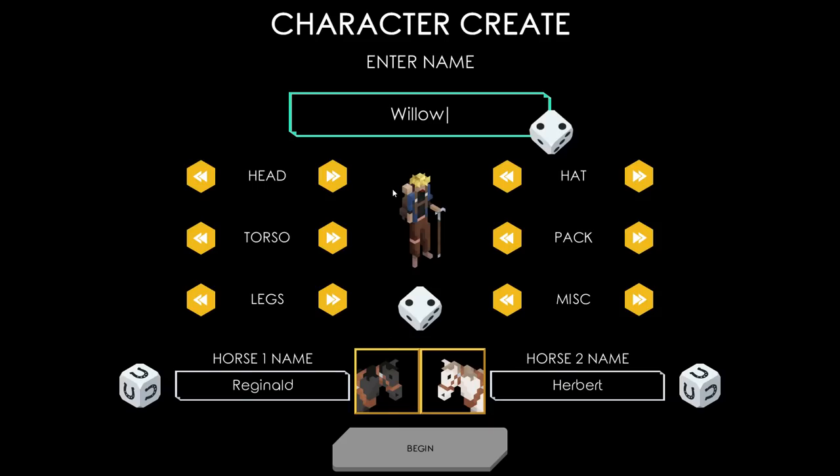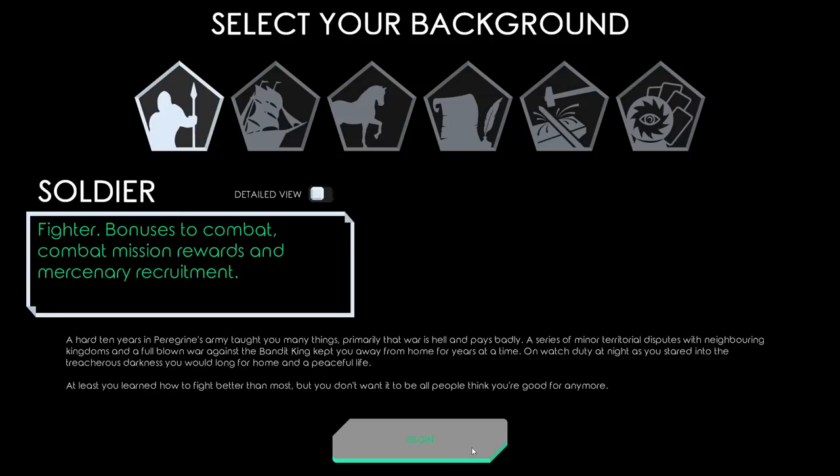Willow — sure. Decent amount of customization going on there. Brown legs, sure. With a headband and that pack and a massive fishing rod. I don't know, that looks pretty travel-y, right? And we get two horses named Reginald and Herbert — Armand and Herbert. Fine, why not.